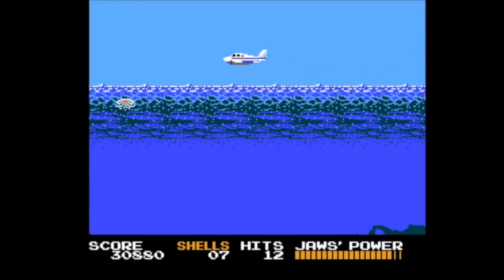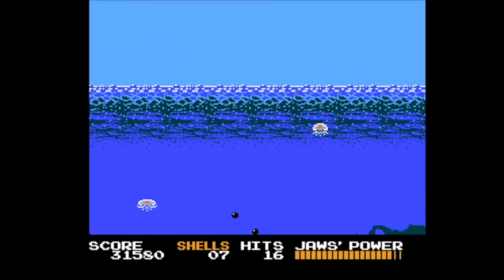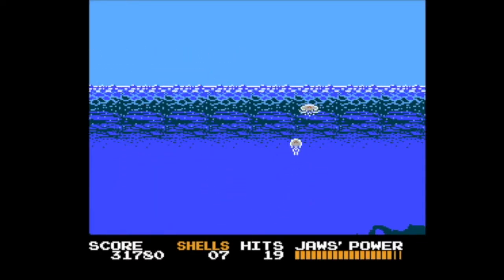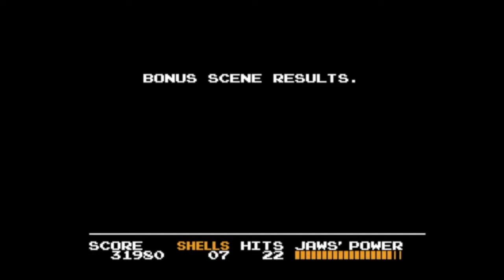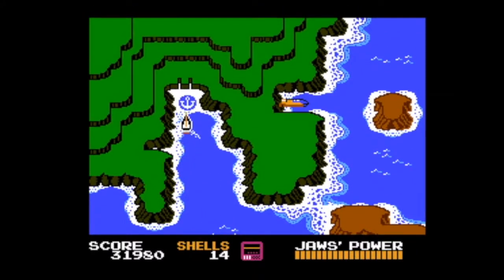Not too bad — eight hits so far. They do get progressively harder. The first round is quite simple if you know the pattern — you know when to drop your cannons. As soon as you hit a jellyfish it disappears and you can drop another one. If you miss, you have to wait until they go all the way to the bottom. You can also control your speed in the plane: go fast, then slow down to drop your bombs, then speed off screen. 22 hits divided by three gives seven shells — rounded down. That'll be more than enough to finish the game.